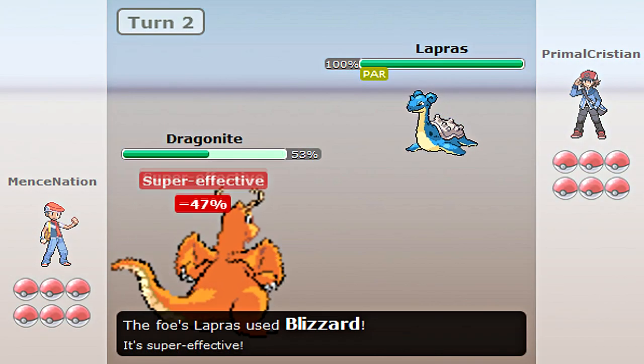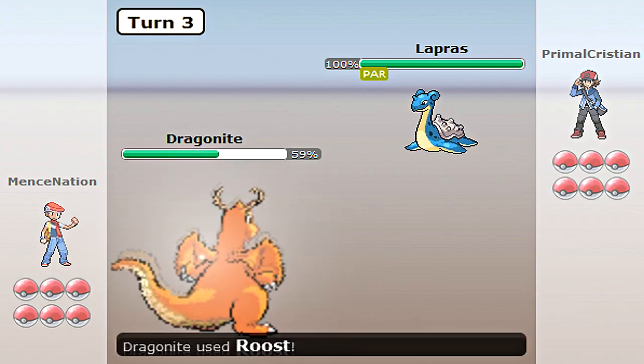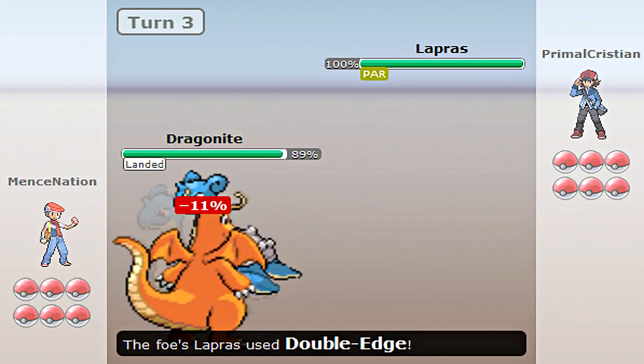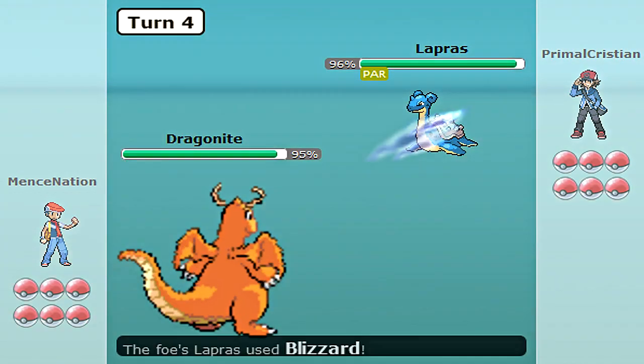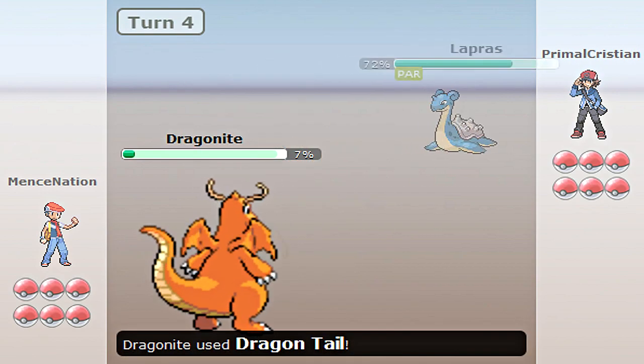Now here comes a Lapras, and it's just using Blizzard, which didn't do much because of Multi-Scale, which is really helpful for Dragonite. I'm going to go ahead and use Roost right here just so it can get its health back. Now it's going to use Double Edge, which I've never seen from Lapras. I'm not sure where that came from. Now it's going to use another Blizzard, and Dragonite lived it like a monster.